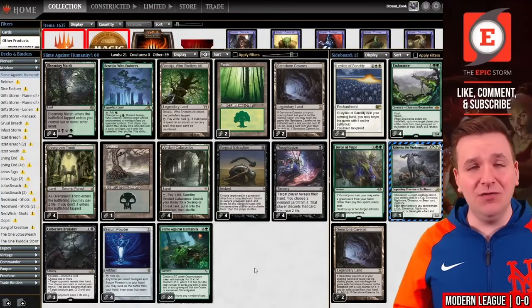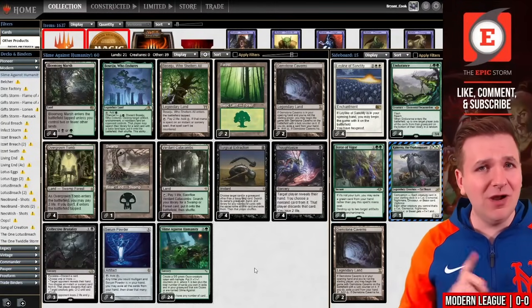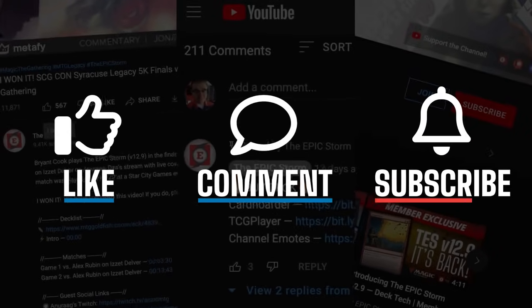And Leyline of Sanctity protects us from discard. That's the entire decklist. If you have any ideas on how to make it better, put those in the comment section down below. But for now, we're going to hop into that first match. If you enjoyed this video, make sure to leave a like, comment, and subscribe.